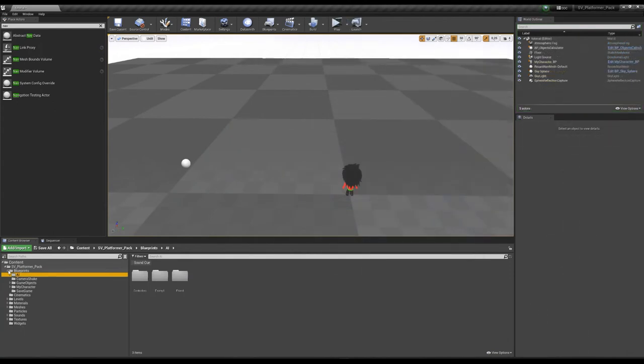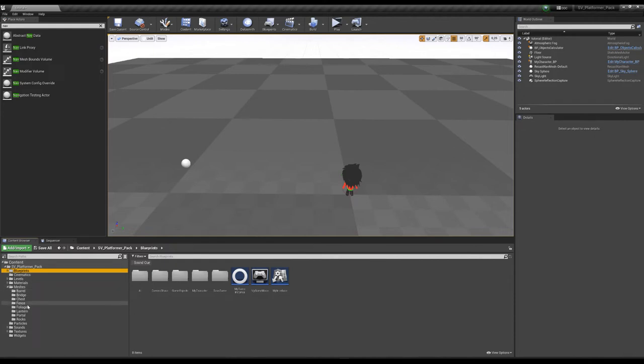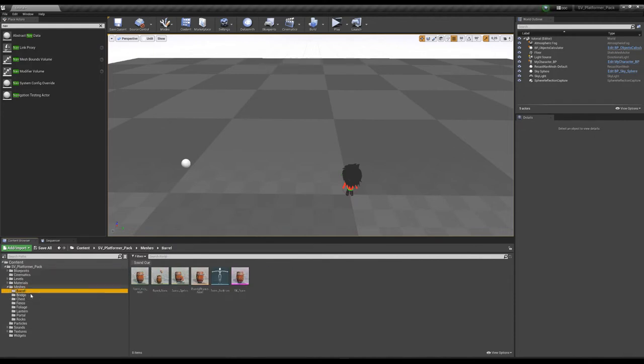Let's go to static objects and go to meshes. Here you can find some static objects.